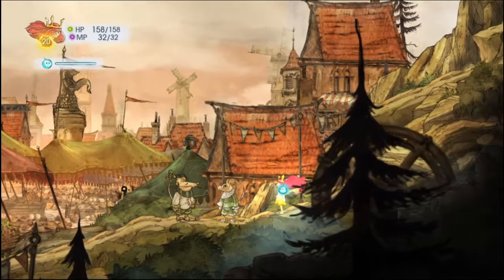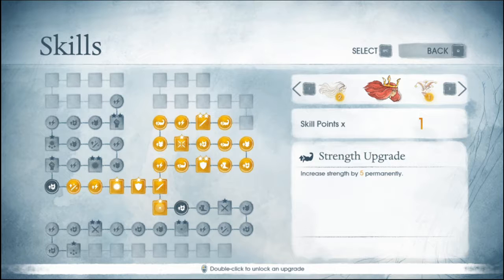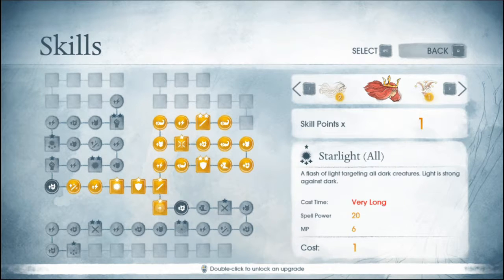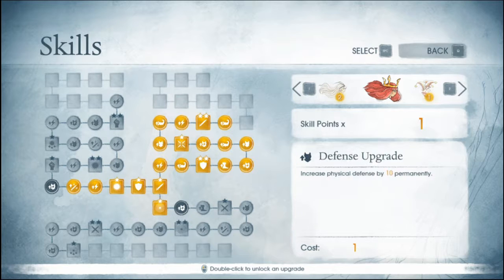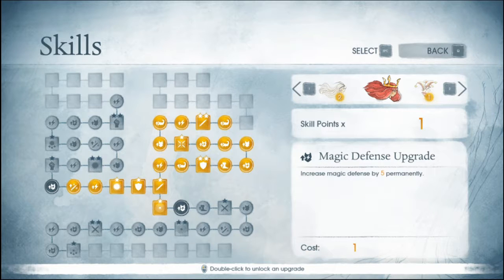Before I get too deep into this, I actually do want to do some skills because I leveled up a few times. Let's see her skill — I already maxed that out. Working on MP, starlight, defense, magic, defense, starlight. Starlight, I think, is a quicker medium attack. Oh, counterattack — I probably want to do that. Magic upgrade, MP, light. Counterattack — I will go this way. That seems like a better choice with the counterattacks.